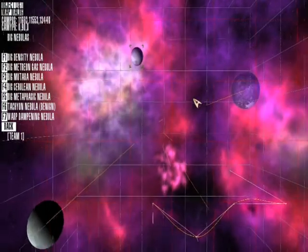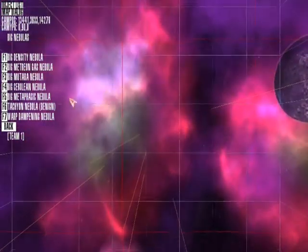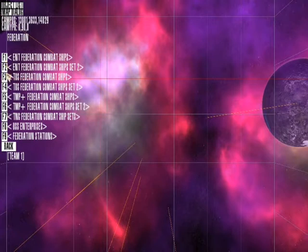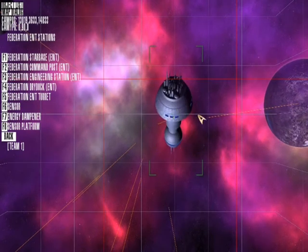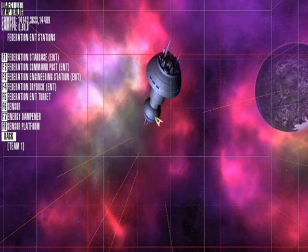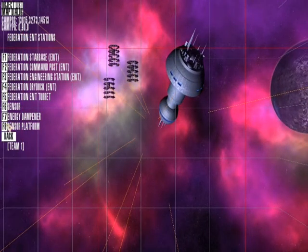Now we've got a nice map forming here. What I'm going to do is add a neutral star base right in the middle of it. I'm going to go back on the menus and select races, go to Federation, Federation stations, and we can have an ENT era station so it doesn't overpower you when you're actually playing in ENT era. If you were to have a TNG era station on a team you'd get wiped out by it pretty instantly. So we'll stick that there - you can have dry docks, we'll add like three of them, and a sensory platform. Just basically add whatever you want to have a nice little base in the middle of the system.